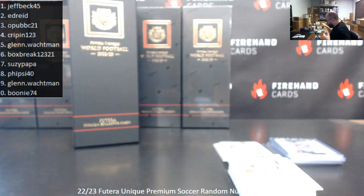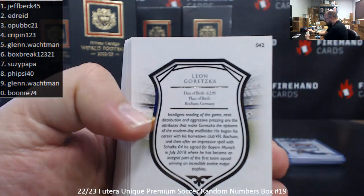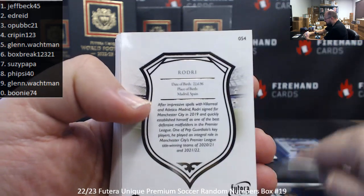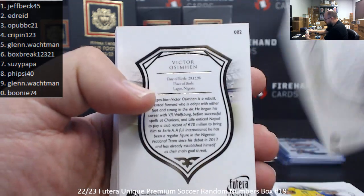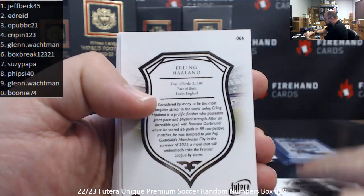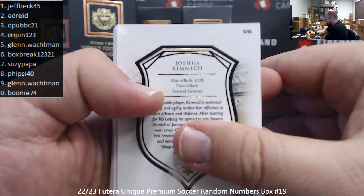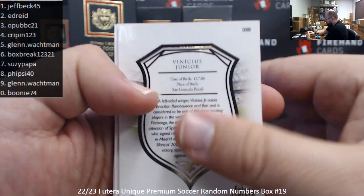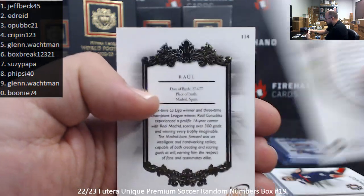Reading off the base card numbers: Leon Goretzka 2, Milan Skirinar 6, Josko Vardial 07, Rodri 4, Gabriel Jesus 9, Virgil van Dijk 9, Victor 07 — 2, Phil Foden 1, Didier Drogba 4, Erling Haaland 6, David Alaba 6, N'Golo Kanté 5, Joshua Kimmich 6, Joao Felix 5, Paolo Maldini 0, Vinicius Jr. 8, Alphonso Davies 1, Karim Benzema 2, Jack Grealish 3, and Raul 4.